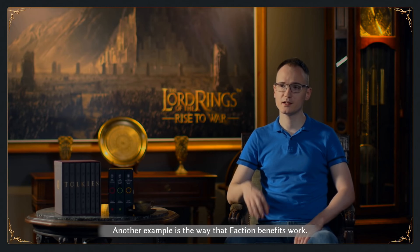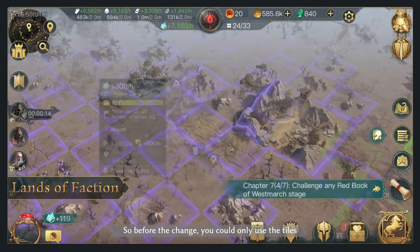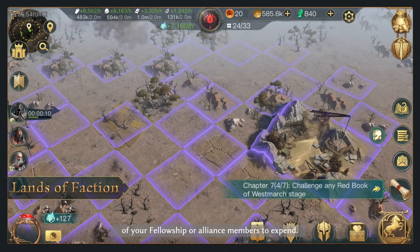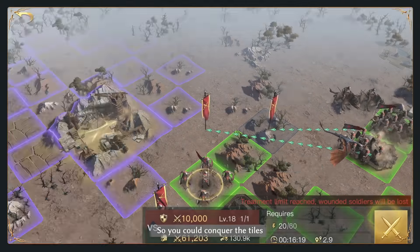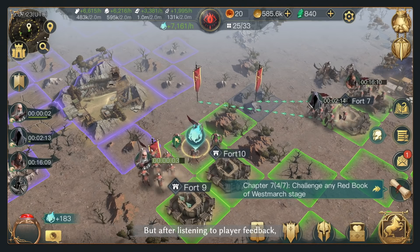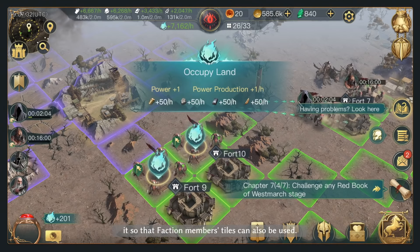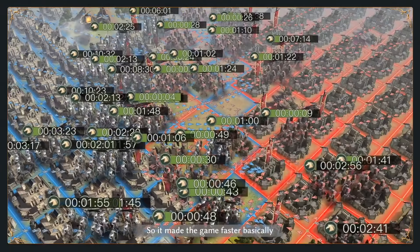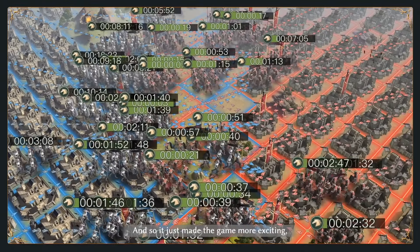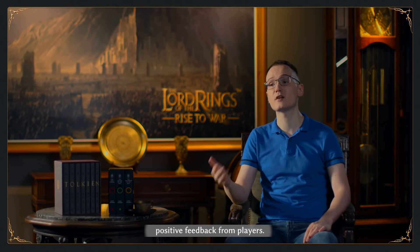Another example is the way that faction benefits work. Before the change, you could only use the tiles of your fellowship or alliance members to expand — you could conquer tiles neighboring your fellowship members' tiles. But after listening to player feedback, we decided it was more interesting to change it so that faction members' tiles can also be used. This made the game faster, with faster PvP action and a more exciting experience. We decided to keep this change after receiving positive feedback from players.